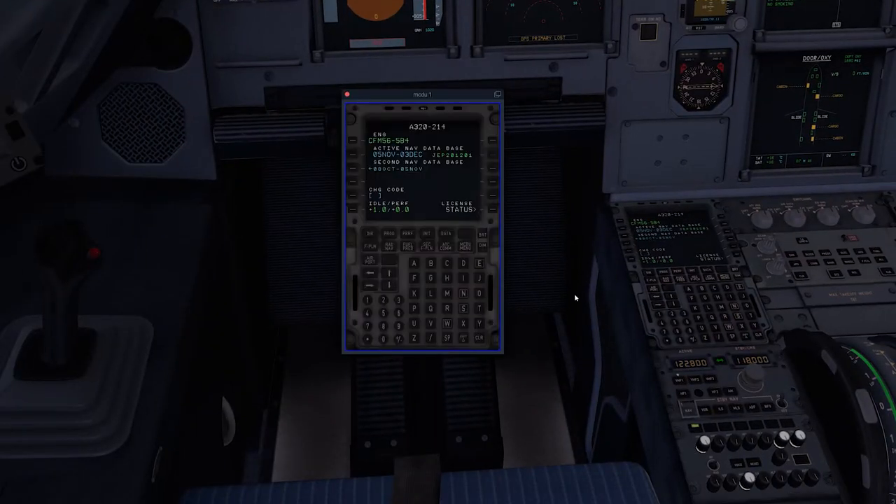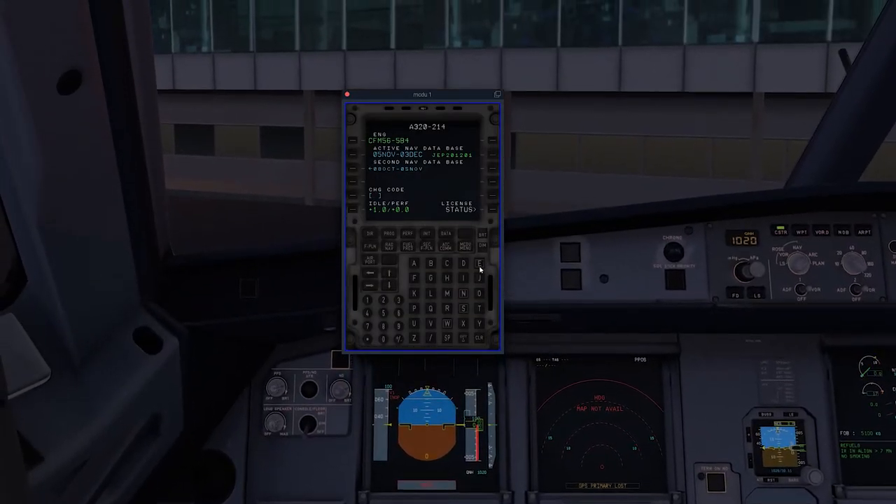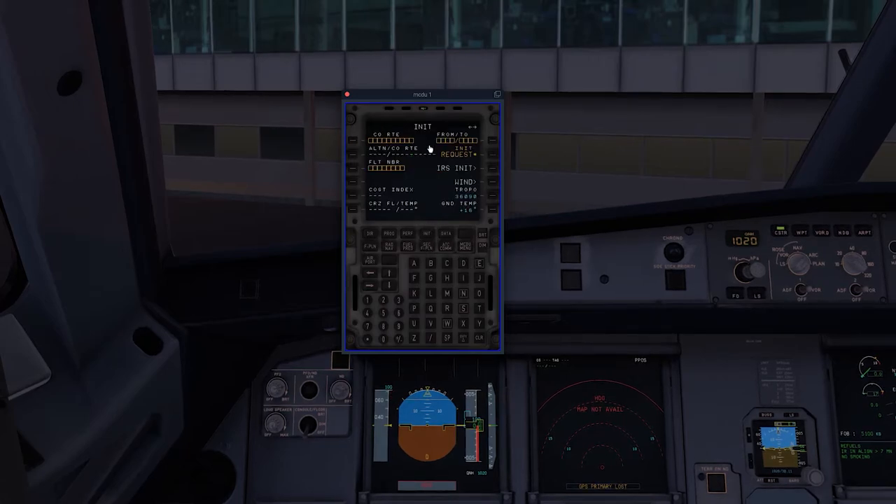Then I can start programming the MCDU. We'll go over to the initialization page. We're going from EHAM to EDDF. Input that and return. We'll initialize the IRS. Our cost index according to Simbrief will be 34 and our cruise flight level is flight level 250. Our flight number today is DLH07K — Lufthansa 7K.